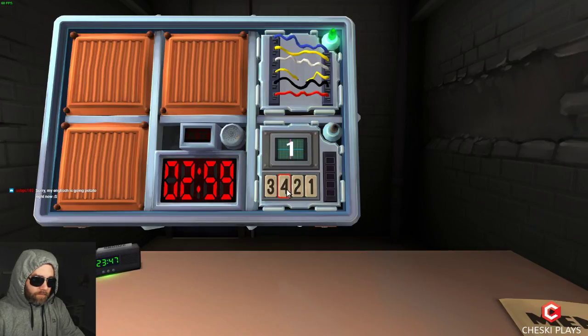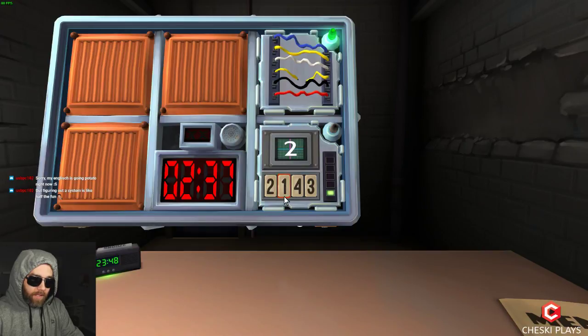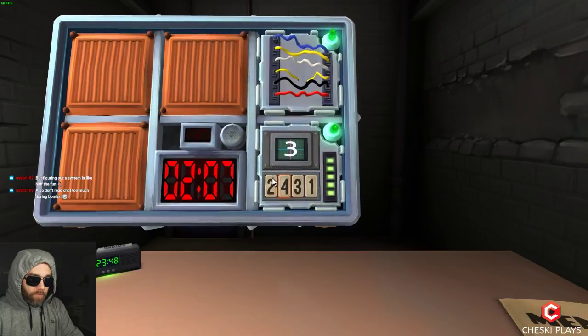Screen says two — second position, lights just went out. Two on the screen, second position — one. Screen says three — third position, one. New number four — position two, four. New number three — label four, position two. Green light. Ready for the wire sequence. Just go top to bottom — tell me the color and what it's connected to.